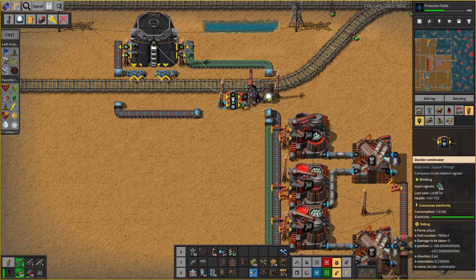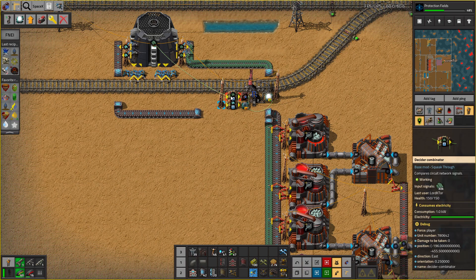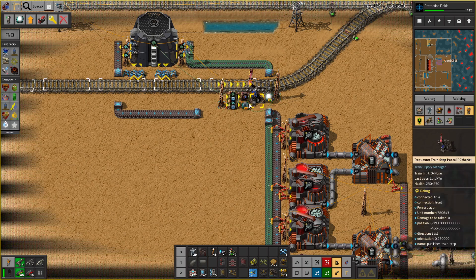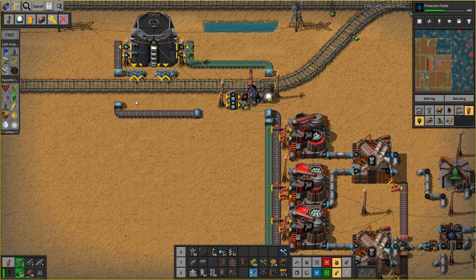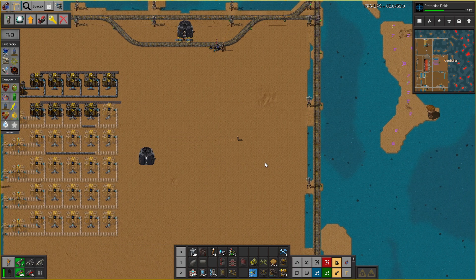You can see them right here — there's no zinc ingots queue, and it's been waiting for quite a while. Because of that, all sorts of things are not working, mainly circuits and everything that the circuits require.